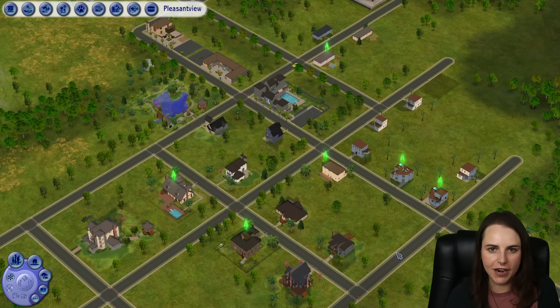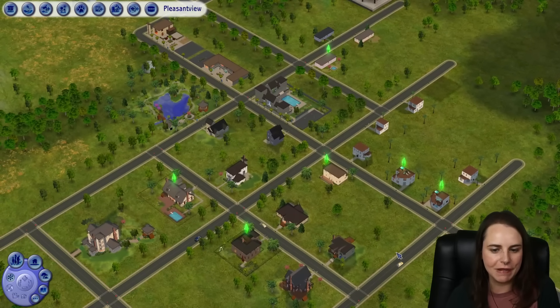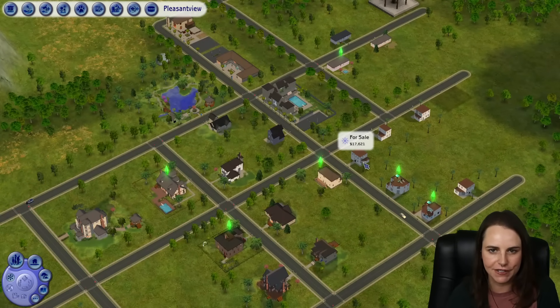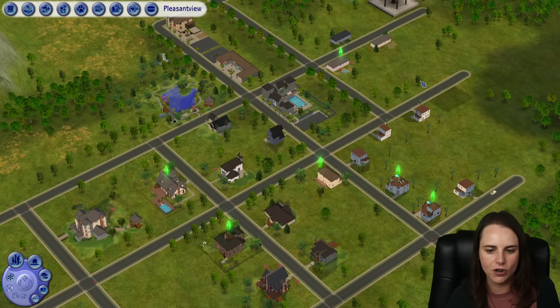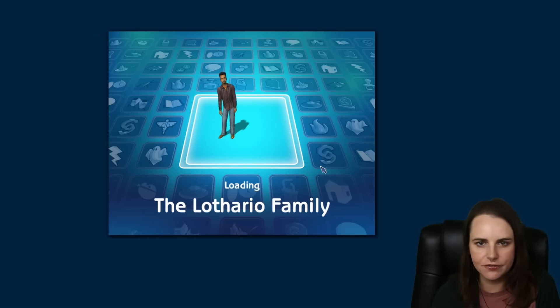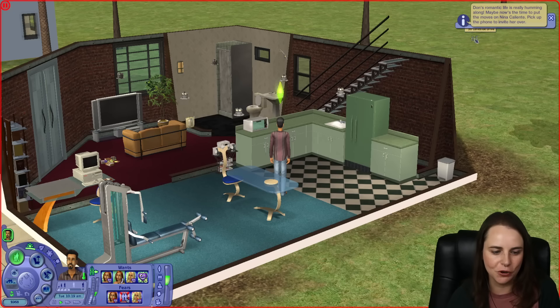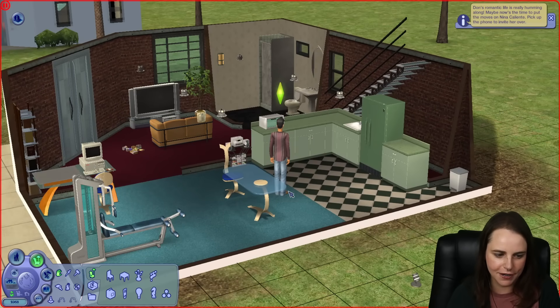I'm in the game in a brand new fresh install of Pleasant View that has never been played. My game looks a little basic because I have no graphics mods or any other mods installed — only the lifetime wants mod and the lifetime want chooser. We're going to visit Don Lothario to experiment with this. These scripted events have begun but we're going to ignore those for now because we're testing a mod.